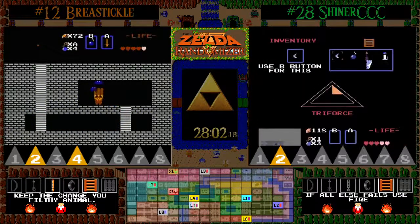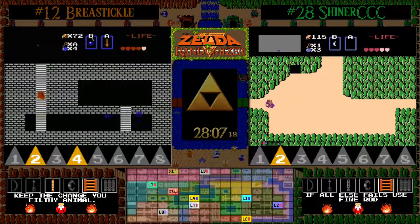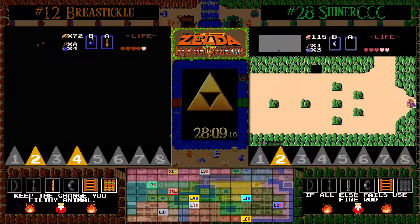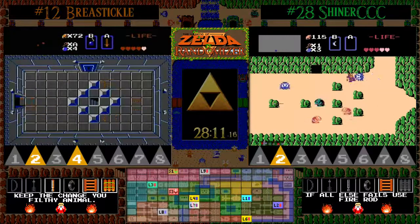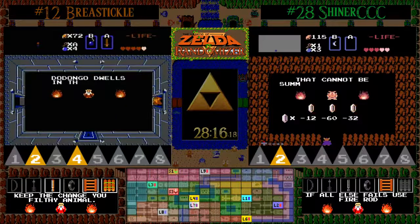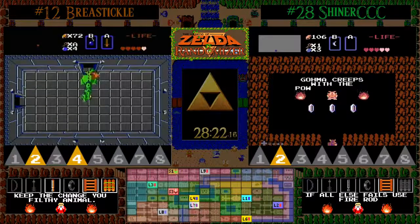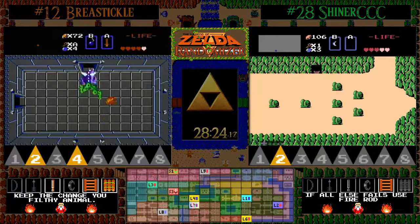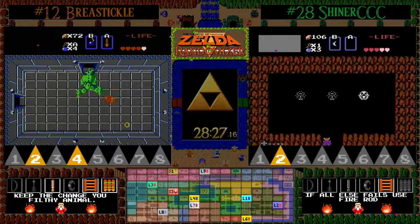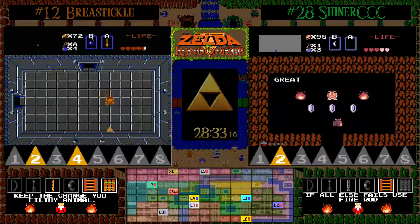We have found the item — the other item in level one — it is the raft. It's an item you're never disappointed to find but never happy to find, because there are only two screens on all of Hyrule that are raft blocked, and when they're raft blocked you're happy to have it, but otherwise it's a 'meh, take it or leave it.' You pretty much have to pick up the raft because you just never know when that seed is going to be raft required.